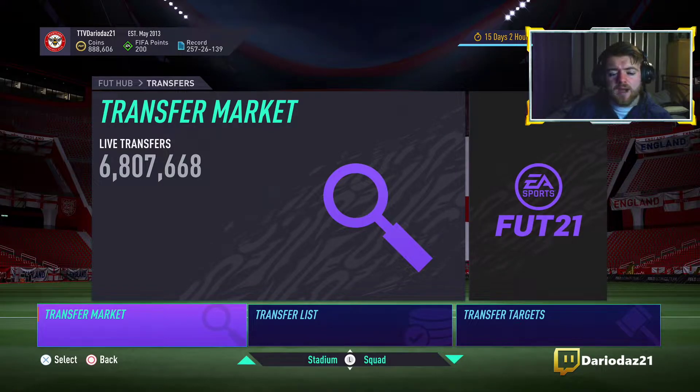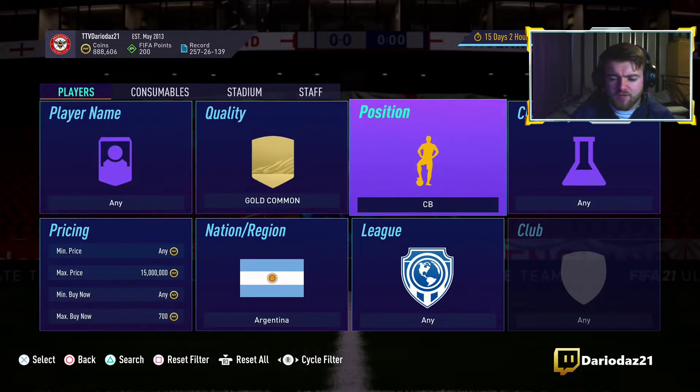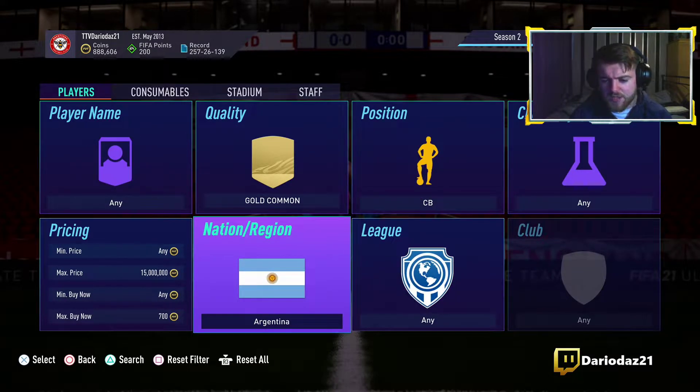It's Darry Dyson and today we are back with another sniping filter slash investment method. This is due to there being a lot of SBCs on the SBC section. Obviously it's Foot Freeze right now, and EA have got a lot of things like player picks which cause commons to go up in price.